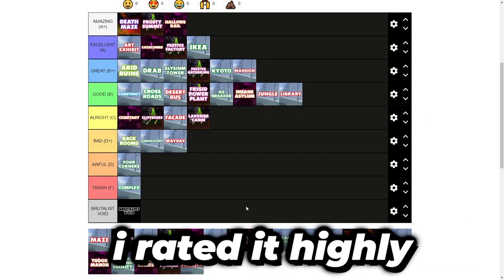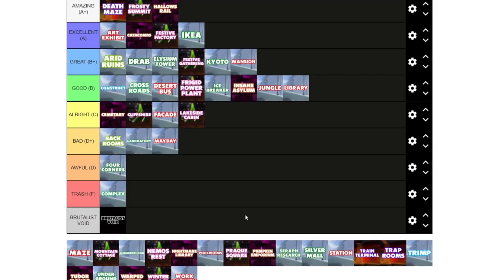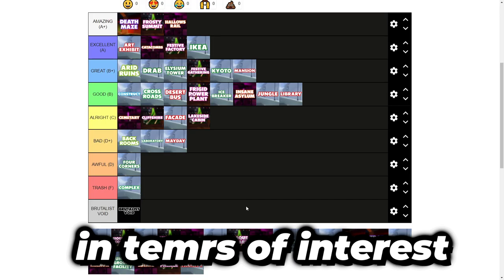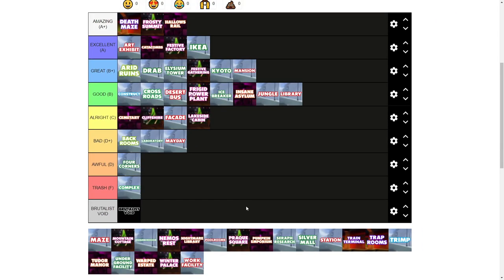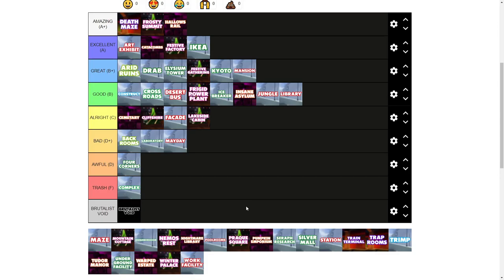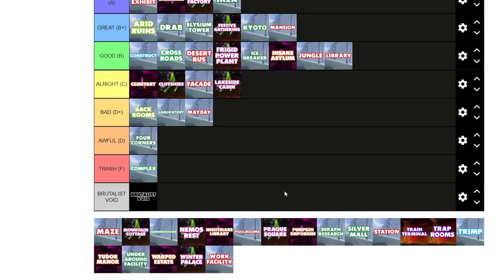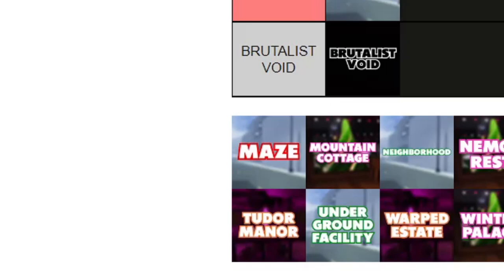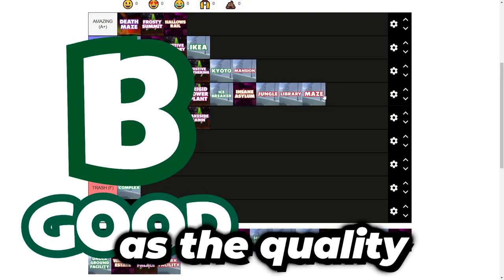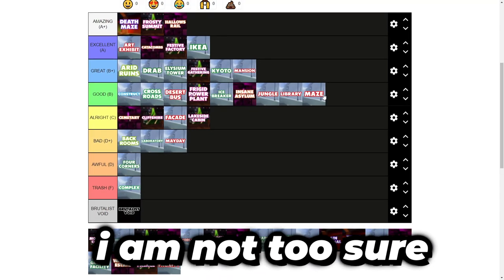Maze. This was one of the maps I rated highly in my original video. Looking back at it now, I think it's one of the maps that still holds up to some extent. Unlike Four Corners or Back Rooms, Maze has always had a safe spot for me. The concept is really cool — you can see players through the walls but not the next bots, so you have to use your hearing to guess where the next bots are. That's such a cool concept. But in terms of the standards we have now with new maps, Maze just doesn't cut it to be A-tier or even B+ — it deserves a place at B, but I'm not sure how long that will last.